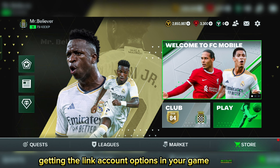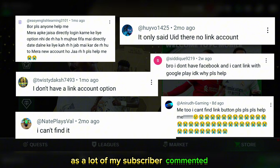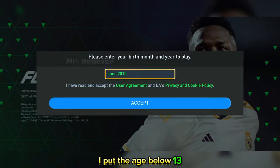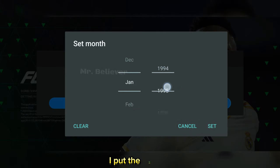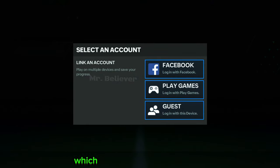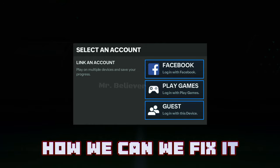Now let me explain why we are not getting the link account option in your game account. I was really interested in this issue as a lot of my subscribers commented and even sent DMs on Instagram. So I decided to create a new account. In the first account, I put the age below 13, and I directly got the interface with no link option. While creating another account, I put the age 13 plus, and it was showing the link account option interface — which means the problem was the age.